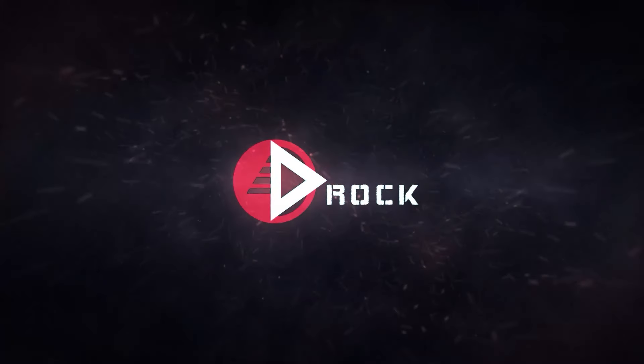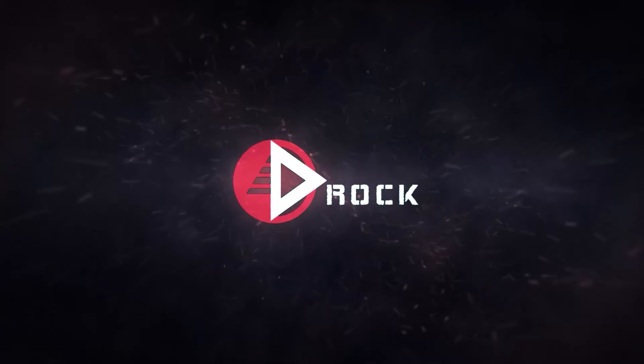The next attachment we use is the quick bolt — this is very important. This helps out a ton with the rechambering speed. If you watch the gameplay, you see after every shot I just rechamber a new bullet. Next, we're going to throw in a CN TAR 6 grip. This helps out a ton with the flinch resistance — minus 30% if we look at the stats. This is very important because if you're getting shot, you don't want your sniper going crazy, so this helps you hold still.